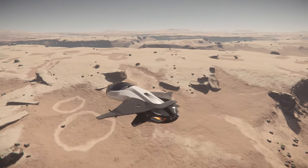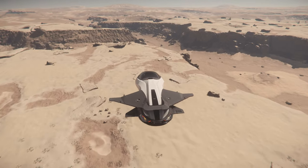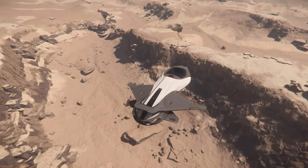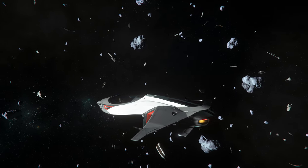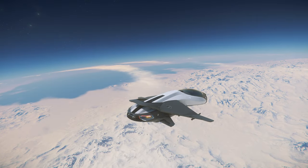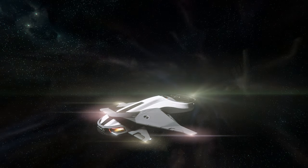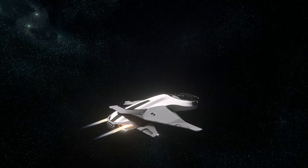And A to B quickly is definitely where the 85X shines. With a quantum range of about half the Stanton system, it hasn't got the longest legs, but critically it has an incredibly fast quantum drive as stock. And because of the size of this ship, there's only a really small spool-up and cool-down, which makes it one of the fastest ships for traversing the system — and that's potentially with a passenger too.